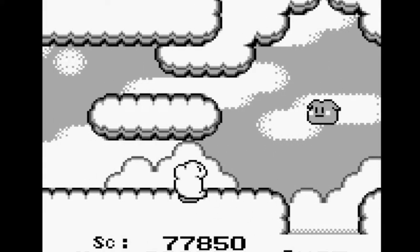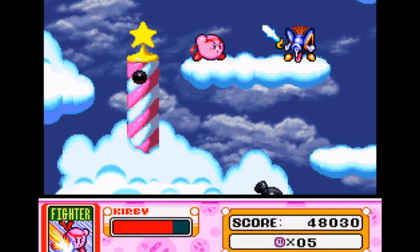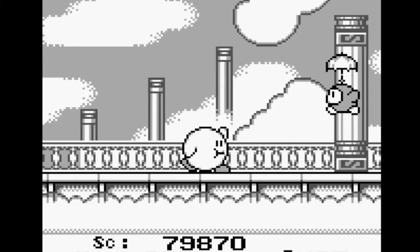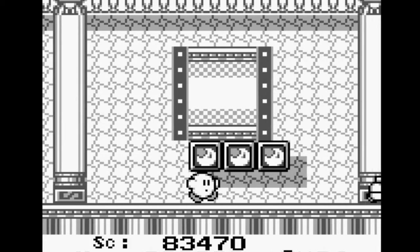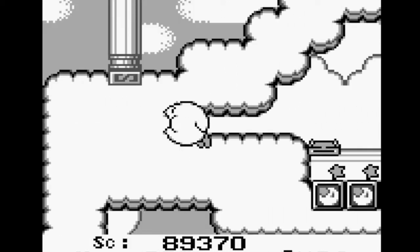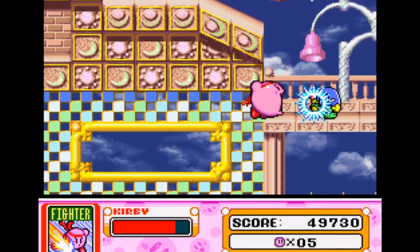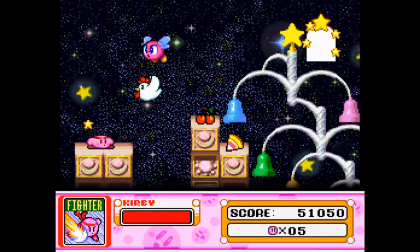Much like Green Greens, a lot of Bubbly Clouds has been consolidated. The start of the level outside with all the clouds is represented briefly, but the next few screens with the umbrella enemies and giant pillars are missing. As is the giant cloud mace with the secret room that leads to the maximum tomato. In its place is a screen with food and a ton of bells, and one small screen in space.